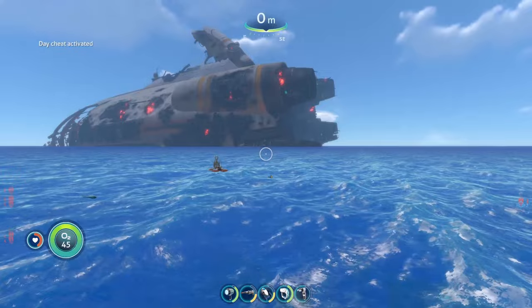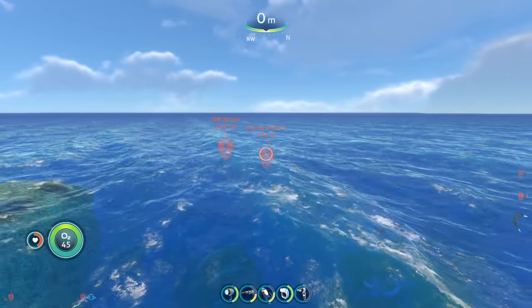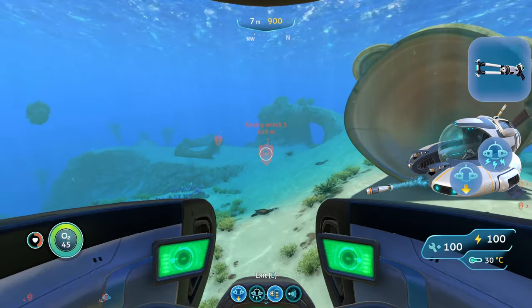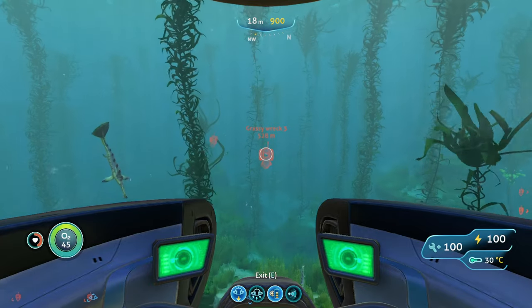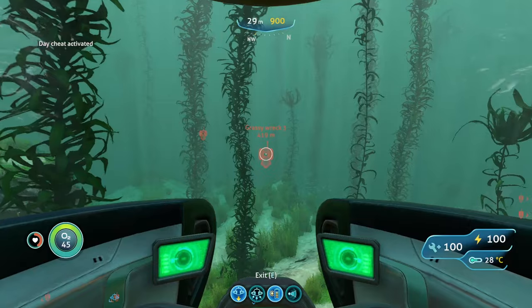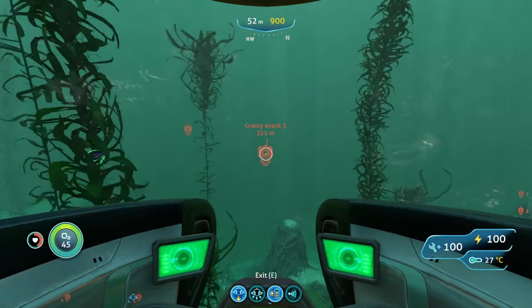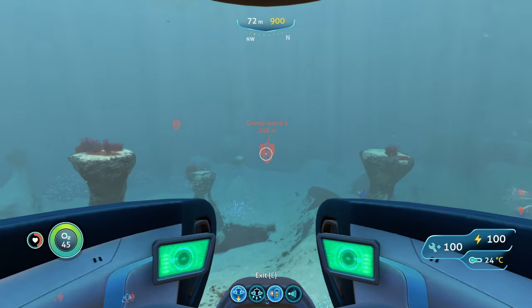To reach the next location, start from the giant gold tube and head about two and a half notches to the right of northwest until you reach a wreck in the Grassy Plateaus. Bring your Seamoth with a Mark 1 depth module, perimeter defense, stasis rifle, and laser cutter to fully access the wreck. You'll run into sand sharks and biters again — both small and easy to handle with perimeter defense, stasis rifle, or your knife.